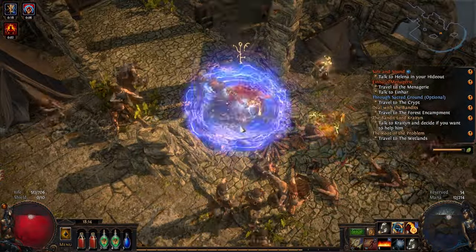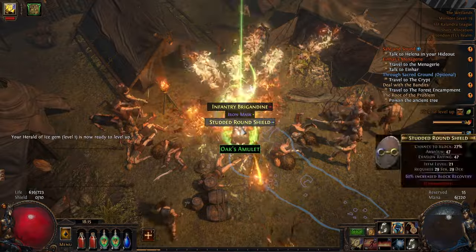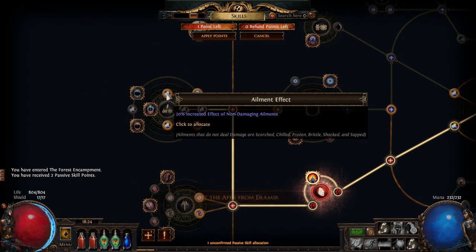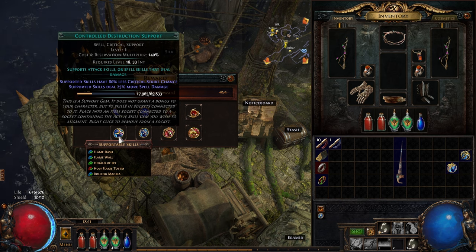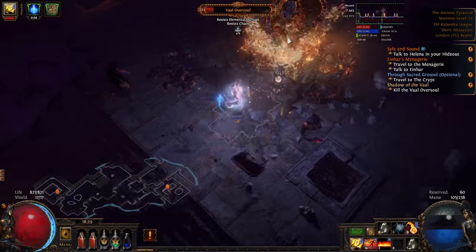Now for those of you who watched a few of my levelling guides, you'll know I always suggest helping Alira at League Start. So why not now? The reason is that the Templar starts close to a load of resistance nodes on the tree. Getting these allows us to skip helping Alira. So unless your build specifically calls for one of the Bandits to live, we're going to kill all of them and get the two skill points. Once Alira and the Weaver are down, we're going to head back to town and grab Controlled Destruction for the quest reward, and buy Elemental Focus, which we'll use later. There are no changes now until Act 3.